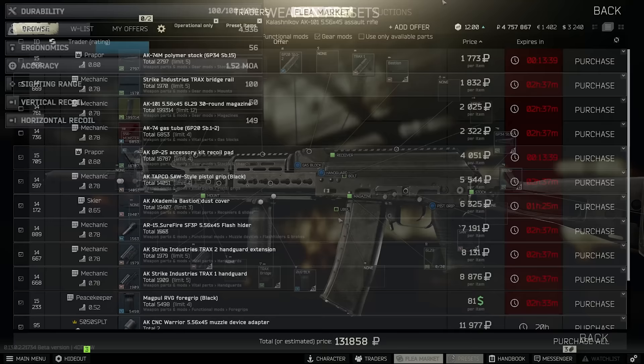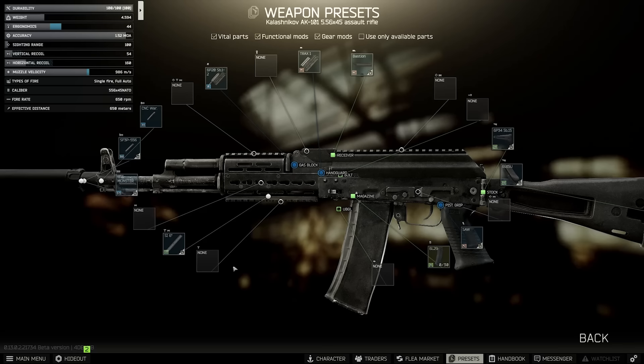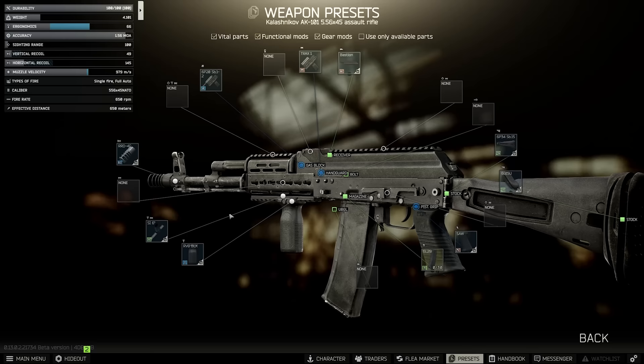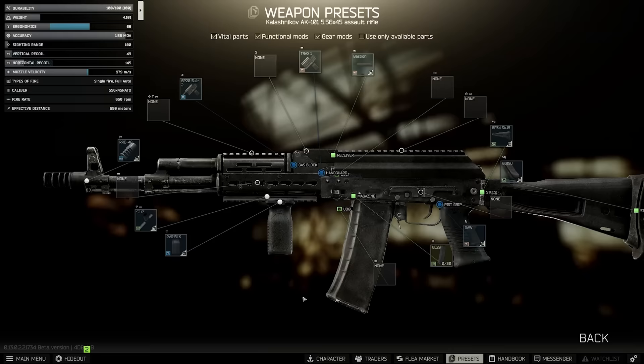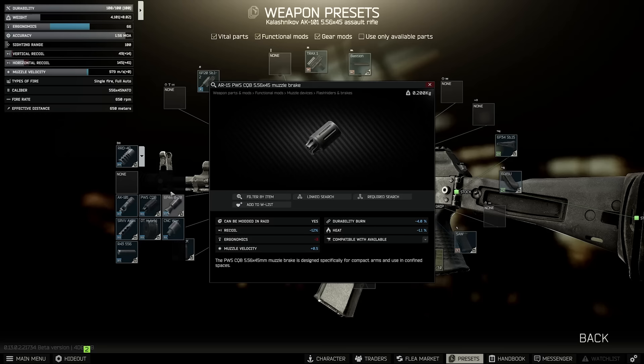An alternative to save money is to forgo that extra Trax part if you want, or go unsuppressed as well. The RRD on Mechanic 3 is a very powerful muzzle that is only accessible to AKs, which means that you can get good recoil on the AK-101 without using a suppressor combo — another relatively unique feature of the 101. This slightly cheaper version of the build comes to around 93k in total, with 66 ergo and 49 recoil. For those who don't have Mechanic 3, the PWS CQB muzzle is an alternative, but you do lose 8 recoil for putting this on.